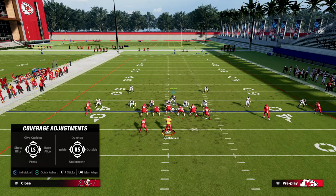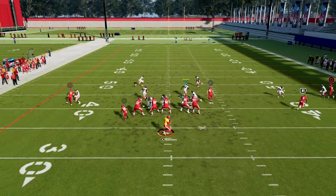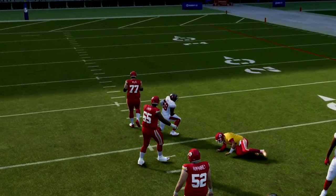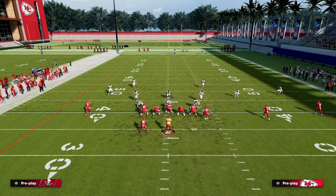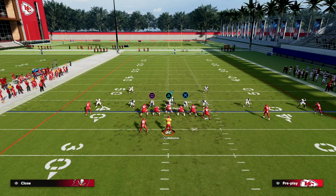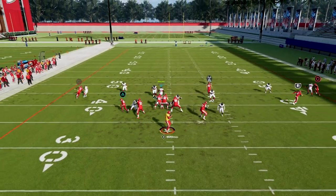For example, from this look we can cross-man everybody except the slot. Everything is crisscrossed — I just have to get back and help on the initial read. You'll see confusing coverage and we get great sheds from Nickel 3-3 Cub as well. There's a lot of value and nuance in this defense, which we teach in the ebook, but this is truly one of the better defenses in the game right now.